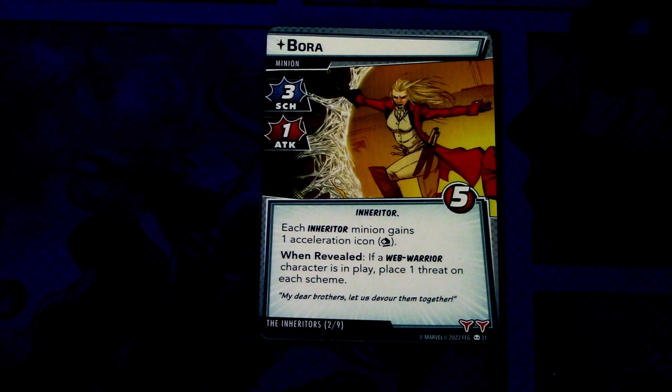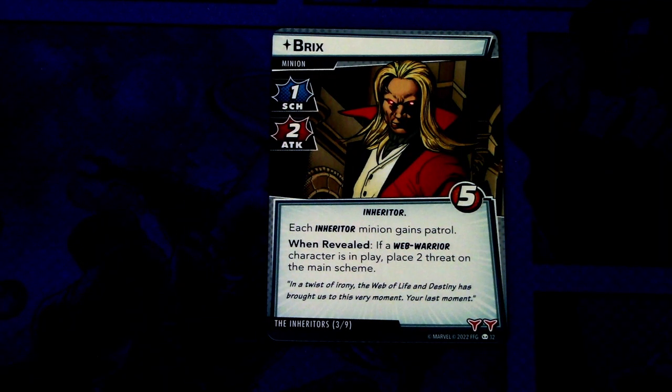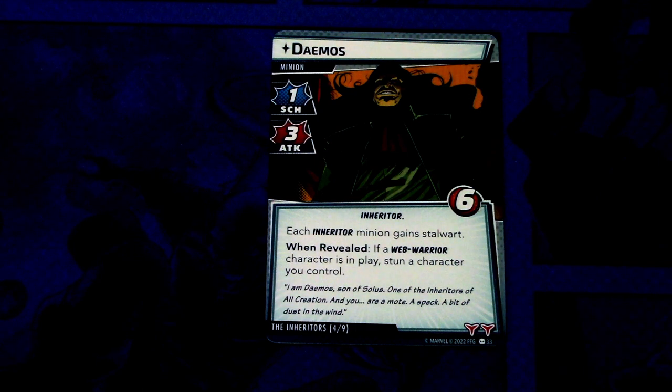First we have Bora: three scheme, one attack, five health, Inheritor trait. Each Inheritor minion gains patrol. When revealed: if a Web Warrior character is in play, place one threat on each scheme. Two boost icons. Next up we have Briggs: one scheme, two attack, five health, Inheritor trait. Each Inheritor minion gains stalwart. When revealed: if a Web Warrior character is in play, place two threat on the main scheme. Two boost icons. Then we have Daemos: one scheme, three attack, six health, Inheritor trait. Each Inheritor minion gains stalwart. When revealed: if a Web Warrior character is in play — two boost icons.